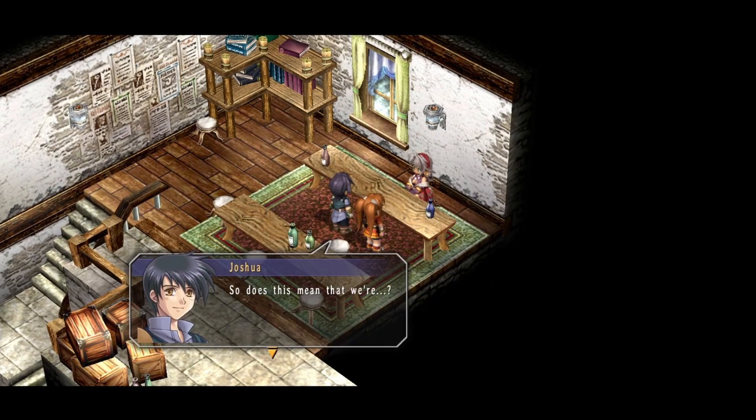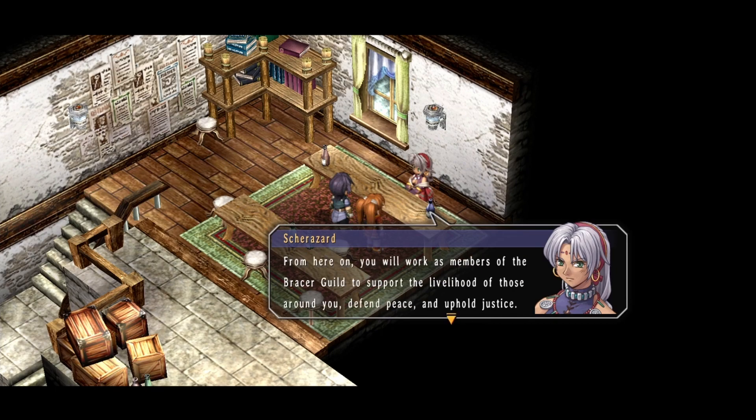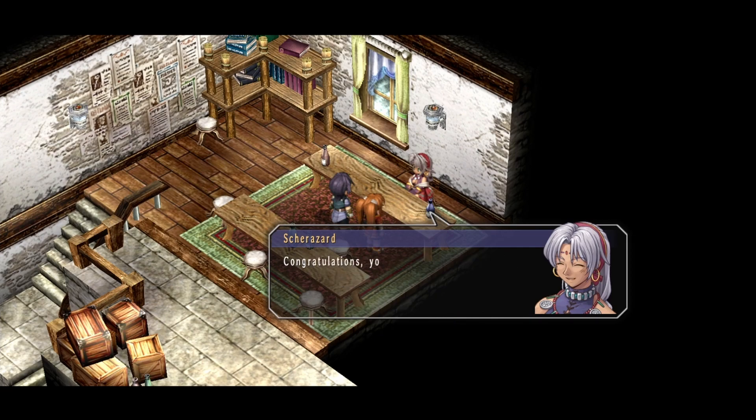This crest — does this mean that we're...? Ahem. Estelle Bright, Joshua Bright — beginning this day at 1500 hours, you are both hereby appointed as junior bracers within the Bracer Guild. From here on you will work as members of the Bracer's Guild to support the livelihood of those around you, defend peace, and uphold justice. Congratulations you two, and welcome into the fold.